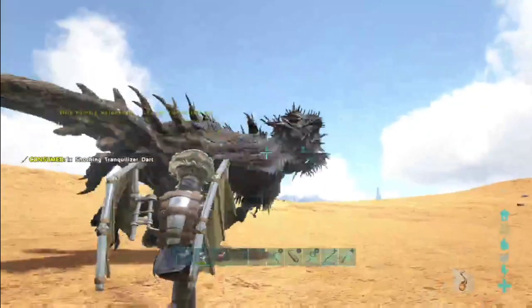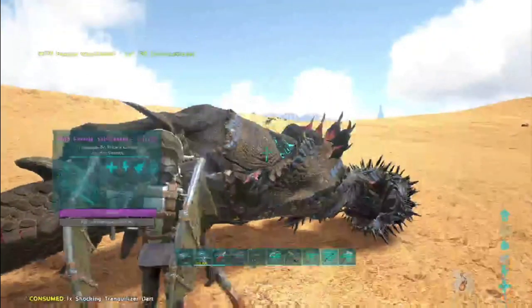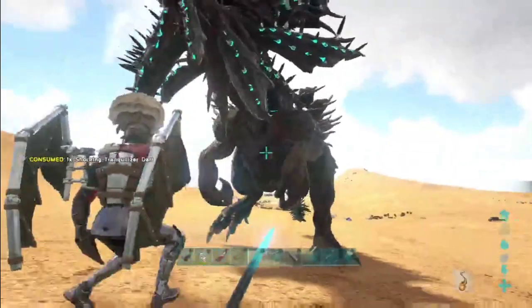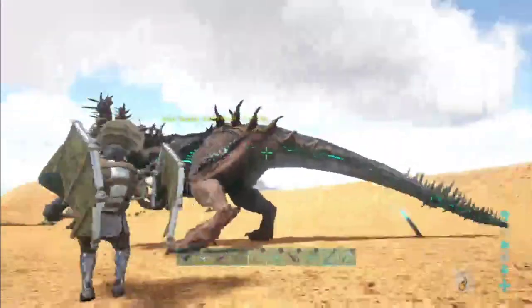Coming up in the video we're going to be doing some drake eggs with a tech suit, we're going to be getting some mag eggs on Genesis, and we're also going to be doing some bronto farming to get that sweet, sweet crystal.